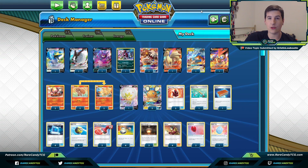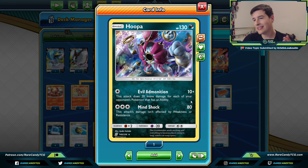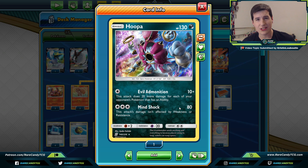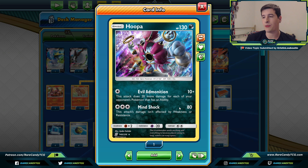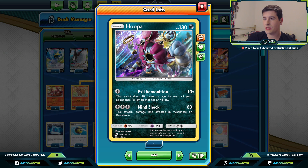Cramorant and Dubwool are also helpful against the Zacian Lucario Metal deck that plays heavy Bronzong — we need other ways to deal damage to those Pokémon. Then for our attackers we have one copy of Hoopa for the Evil Admonition attack — 10 plus 20 more for each of your opponent's Pokémon that has an ability. One thing we don't have a great out against is Eternatus — it plays no Dedenne, so we can't snipe with Cramorant, and nothing else can easily one-shot it. Hoopa can really soften up those Eternatus for the follow-up knockout.